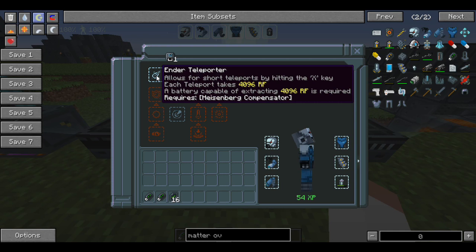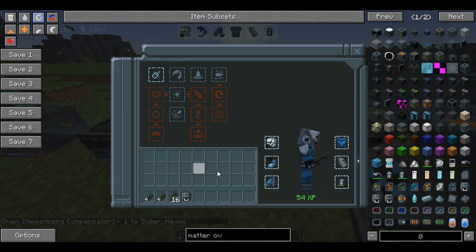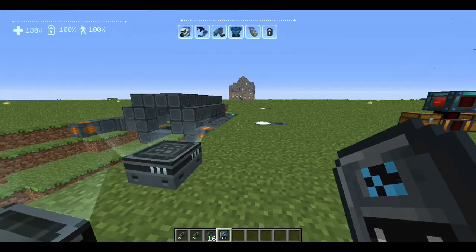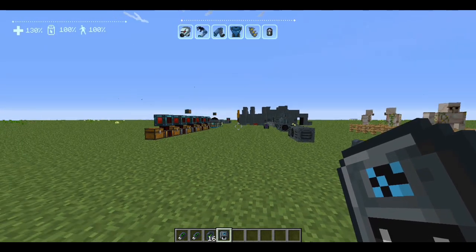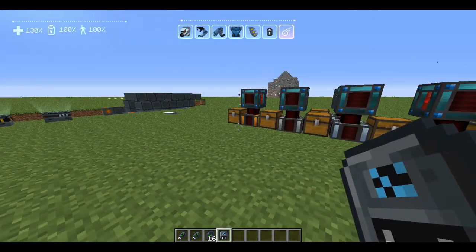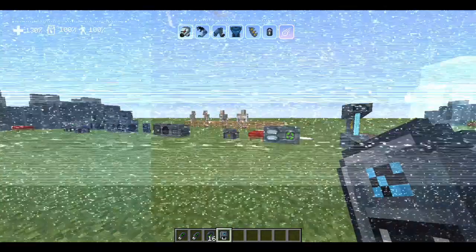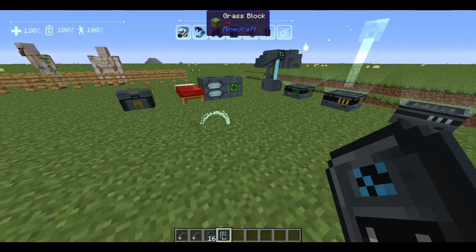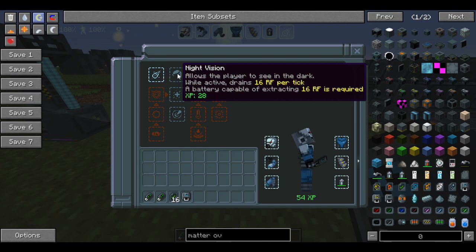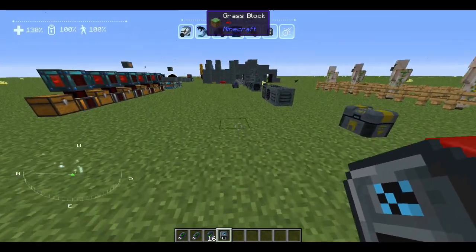I've unlocked the ender teleporter. The little icon above it is the Heisenberg — since I'm in creative I didn't need it, but you have to have that item in your inventory when you level up. All you do is put your cursor out in the open, turn it on, press X and boom — you teleport. It shows you exactly where you're going to teleport, then you let go and it sends you. There is a cooldown time on it, but not too bad, and it does spend a little bit of energy.